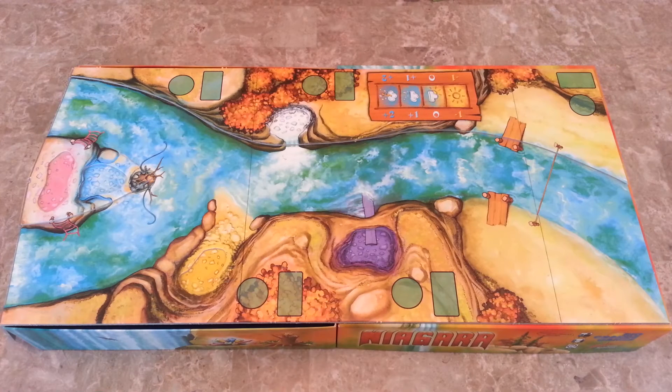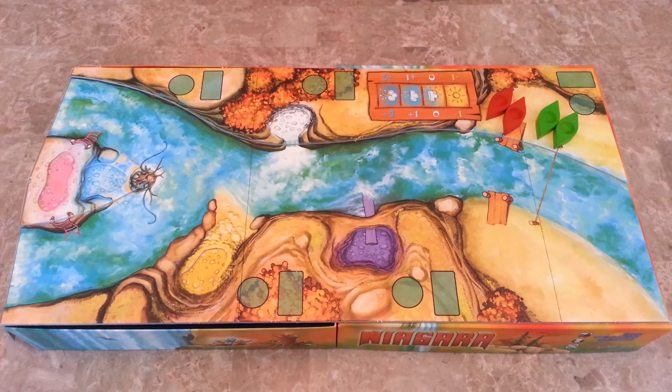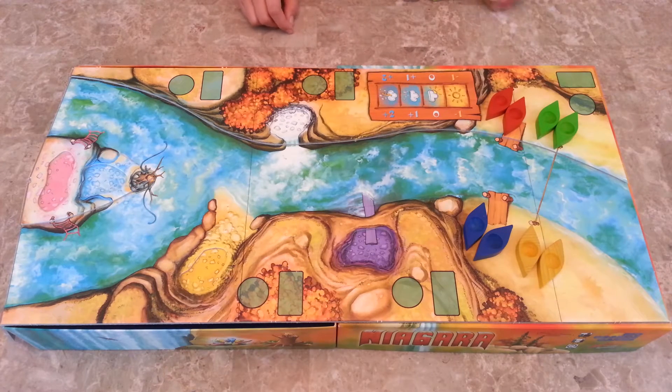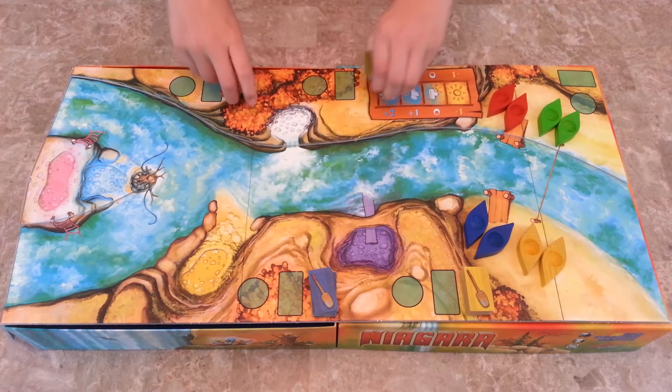To set up, each player picks a color and places their canoes on the dock. So we've got red, green, blue, and yellow. Each player assumes their spot on their area on the board. Green and red.